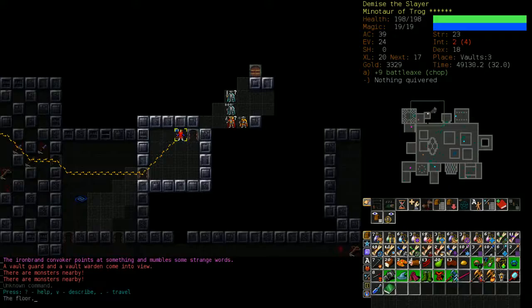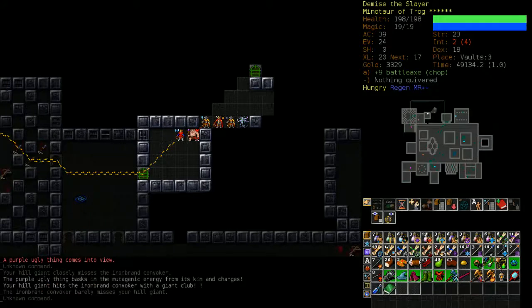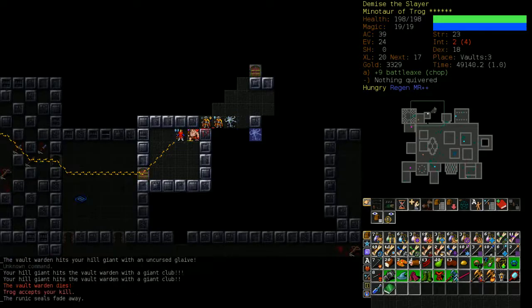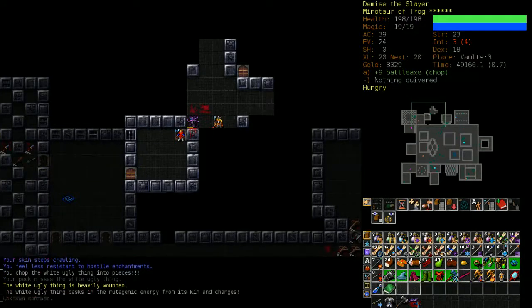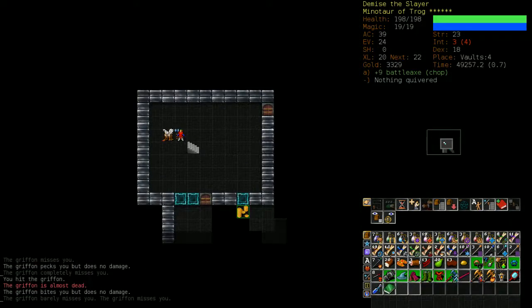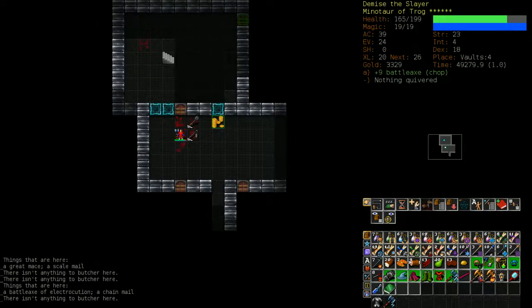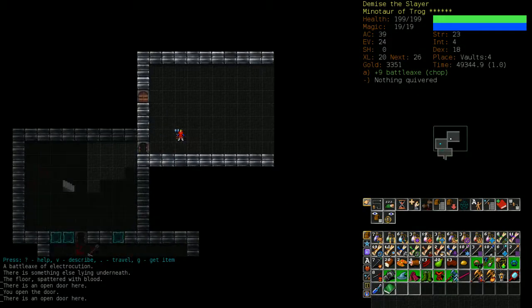There's a potentially dangerous fight here. I'm going to summon my Brother in Arms, use Trog's Hand, and let him plug the gap. All these guys have to fight him just to get to me, and since he does so much damage he kills more than half the enemies before I even get to fight. It means my resources aren't used other than piety. The Brother in Arms was supposed to die anyway - he has a timed life, so might as well use him well.